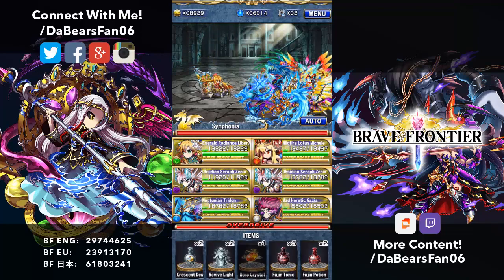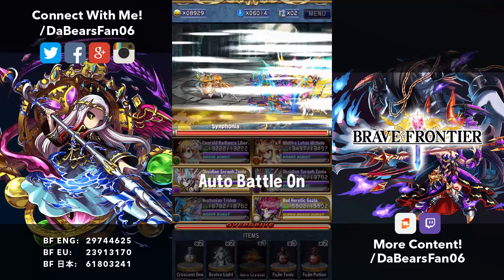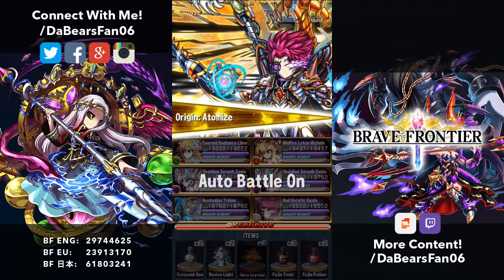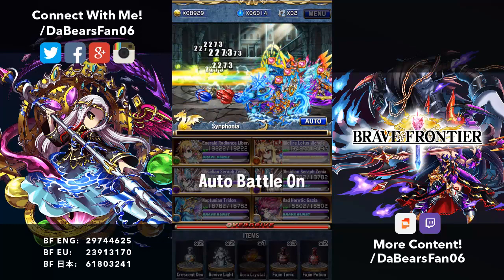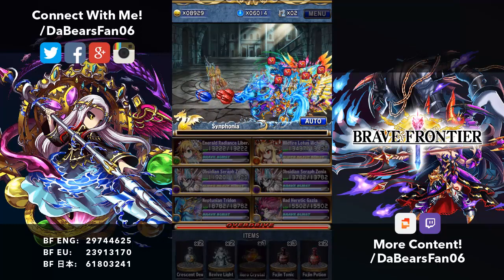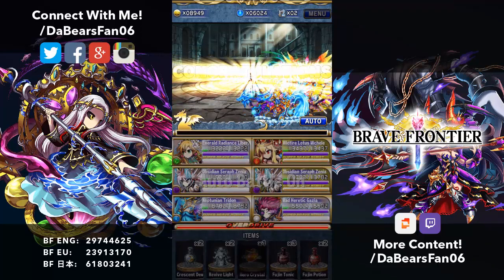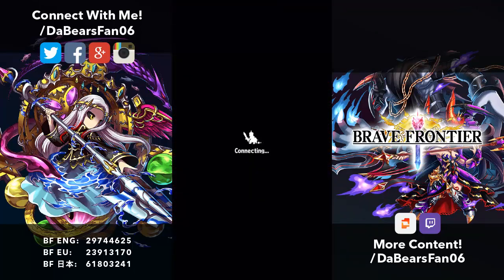The first one is Symphonia. Leader skill: 100% chance for 2 to 5 BC when attacked. 30% chance to heal 20% HP when attacked. 20% damage reduction when attacked, all at 25% HP. I had to find the Japanese version because it's not on the wiki for some reason. Super Bravest: 800% thunder and 20% BC to self. That's a really weird wording anyway.